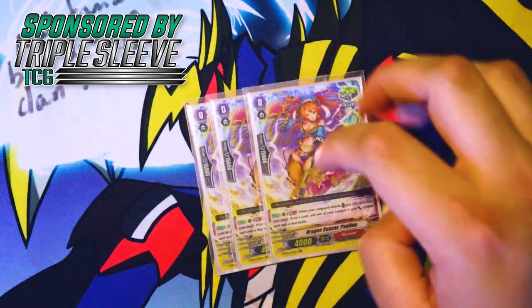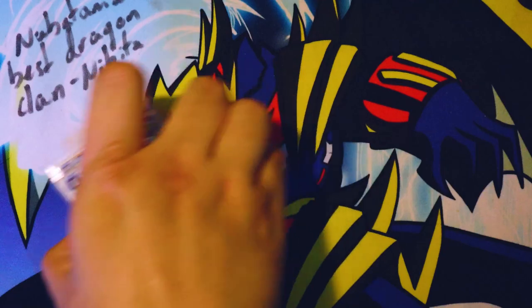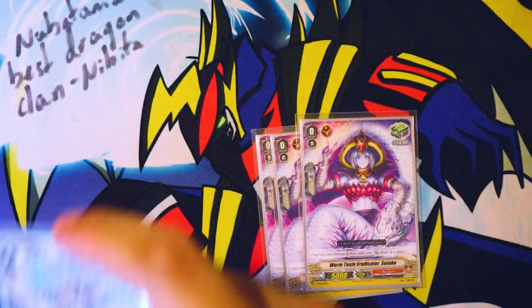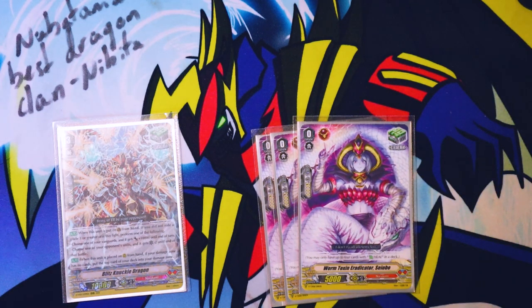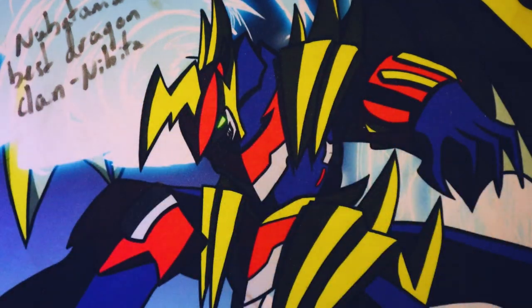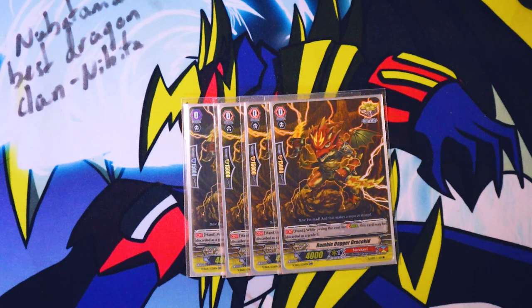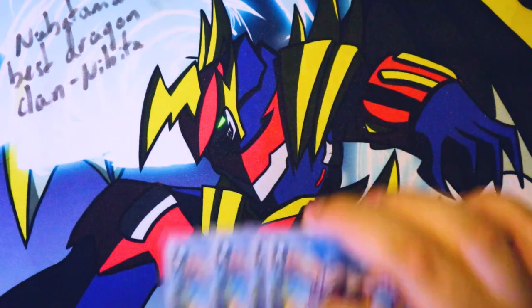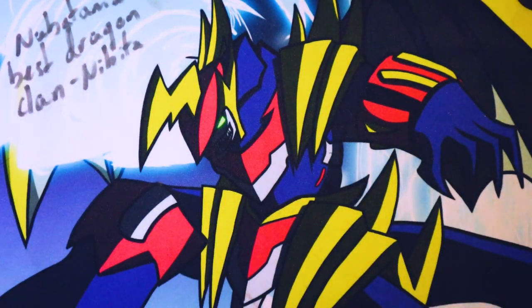Our trigger lineup: I run three Paulina. My heals — I run three Seo Bow and one grade three heal, because I can't find my fourth copy of Seo Bow. It's somewhere at home; I even bought another copy and that got lost as well. The stride fodder crits, four draw PGs, and the one over trigger.